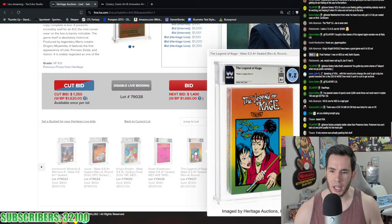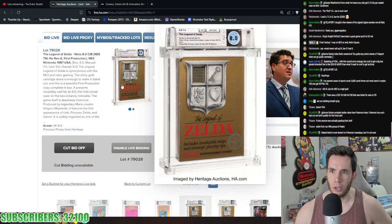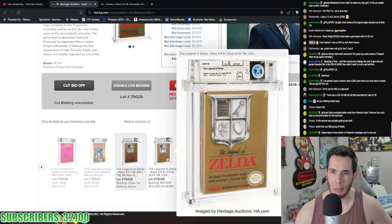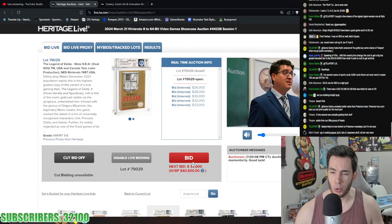Crazy Creatures went for $528. Legend of Kage 9.2 A+ Rev-A copy for $1,300. Then an 8.0 CIB first production copy of Zelda — box 8, manual 7, cart 9 — pushing over $1,500. Nice CIB first print Zelda. Then immediately after, the 9.8 A+ oval seal Zelda jumps to $40,000 opening — we're looking for $43,000 to $45,000.